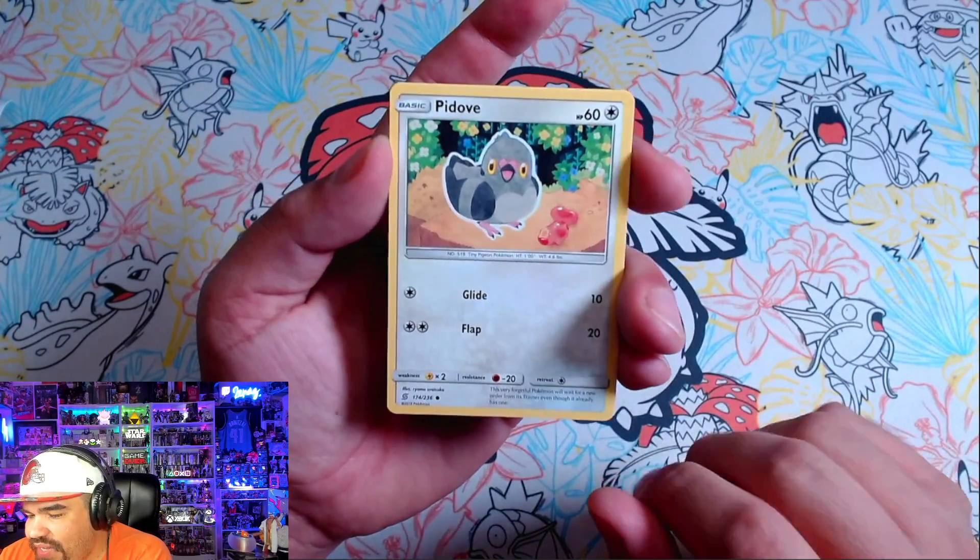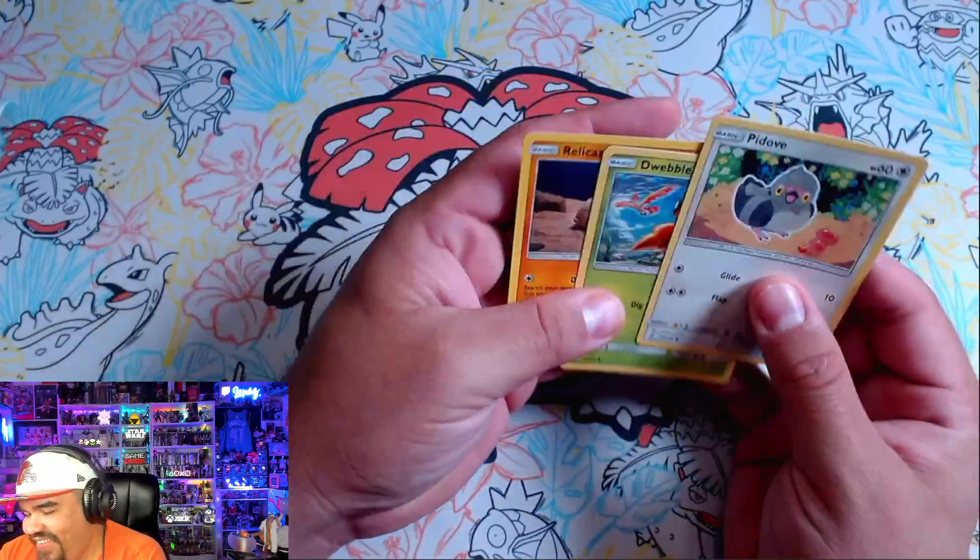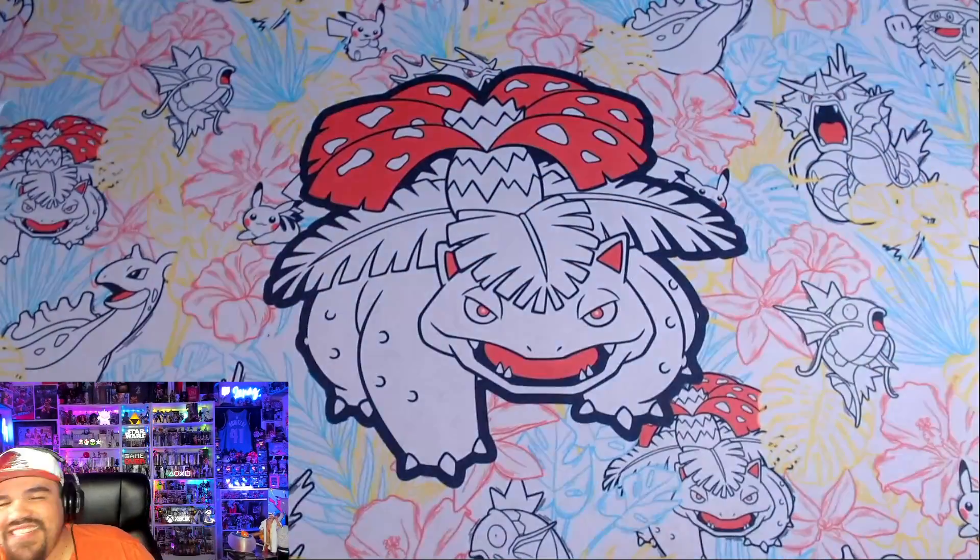I know there's a very low probability to get a hit out of this mini pack, but it's okay — we're opening Unified Minds, just not a lot of it. We got a Pidove, a Dwebble, and a Relic. Unified Minds didn't last long, but that's okay.